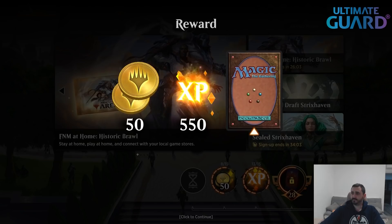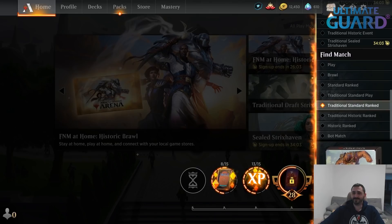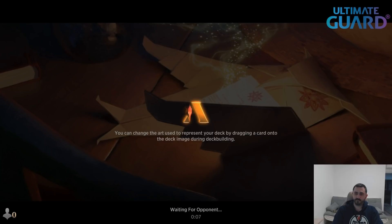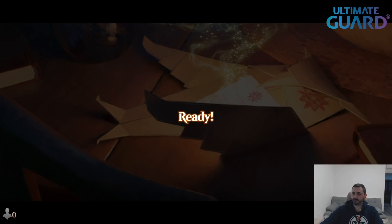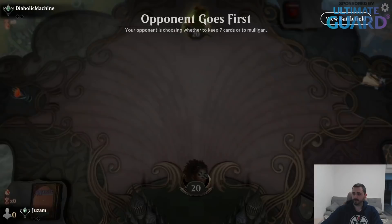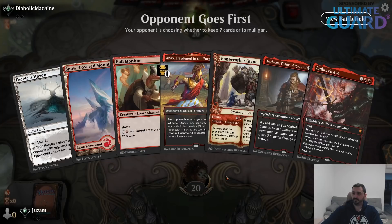Didn't even draw the fourth land. Did you guys see the Modern Horizons 2 spoilers? Old bordered fetch lands — take my money. It's already sold out, all the boxes are sold out. Everybody sold out of Modern Horizons boxes, obviously. I wonder if the old bordered fetch lands come in normal packs. This set does look really good — I'm really excited to see the entire spoiler.